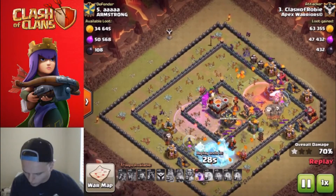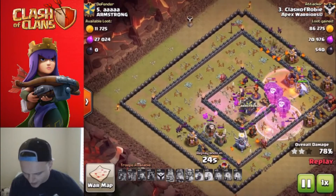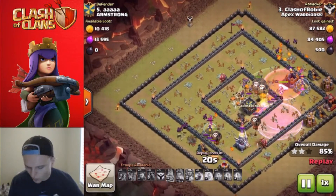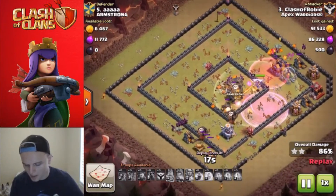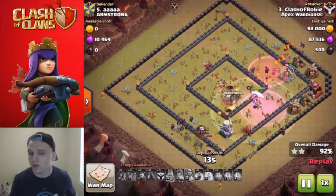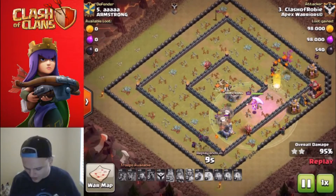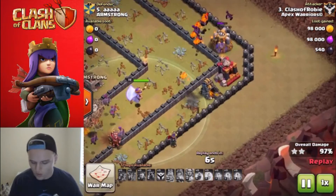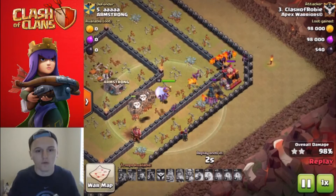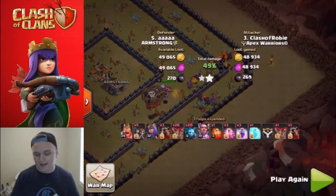We are in the core of the base, I have one rage spell left to be honest, and we're looking decent. We have a lot of balloons up and really only have an eagle artillery left, and that can't do a lot of damage to the balloons I have up right now because they're pretty tanky. And that's gonna do it for this raid - we wrap up the three star with the warden, the minions, and a whole bunch of balloons left. Pretty much overkill on this base.